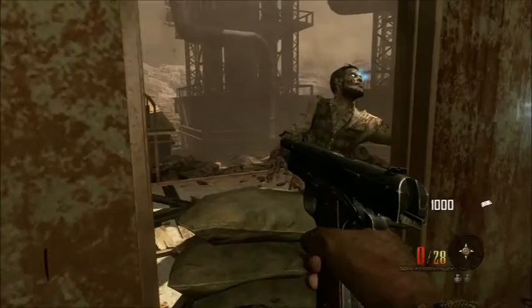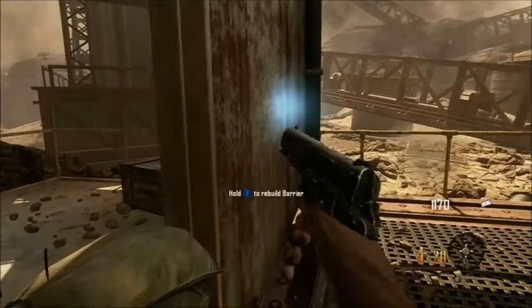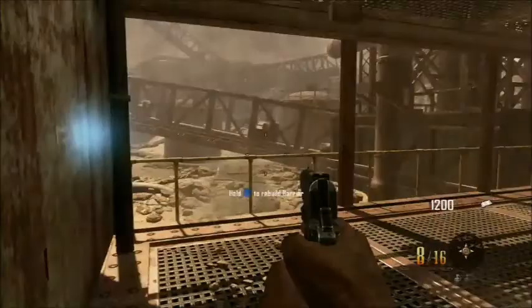Right off spawn you're going to want to accumulate 2,000 points. You could probably do it within round one, but I ended up doing it in round two. It's very simple — just shoot the zombies a little bit with your pistol and then knife them. This should get you 2,000 points pretty quickly.